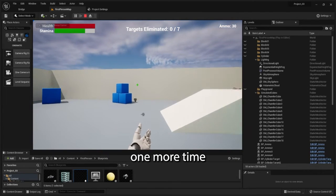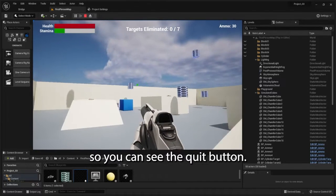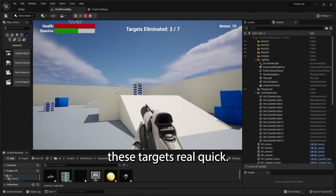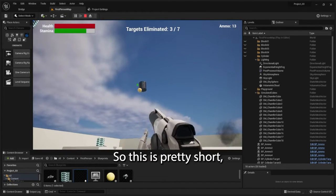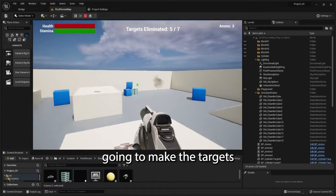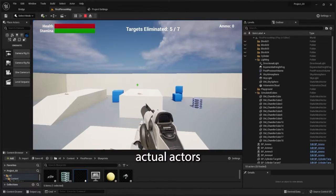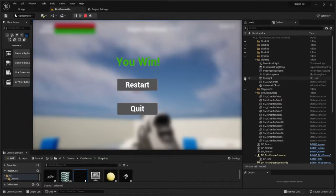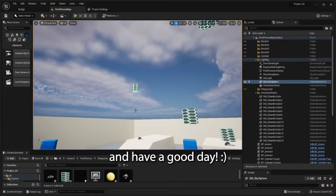I'm just going to play through it one more time so you can see the quit button. Let's see all these targets real quick. So this is pretty quick. But next, I'm going to make the targets into actual actors that can chase me and shoot back at me — so that's what the health bar is for. Thanks for watching, and have a good day.